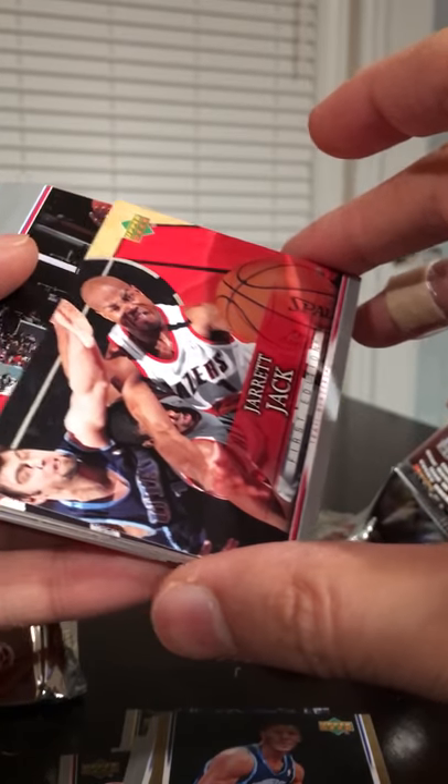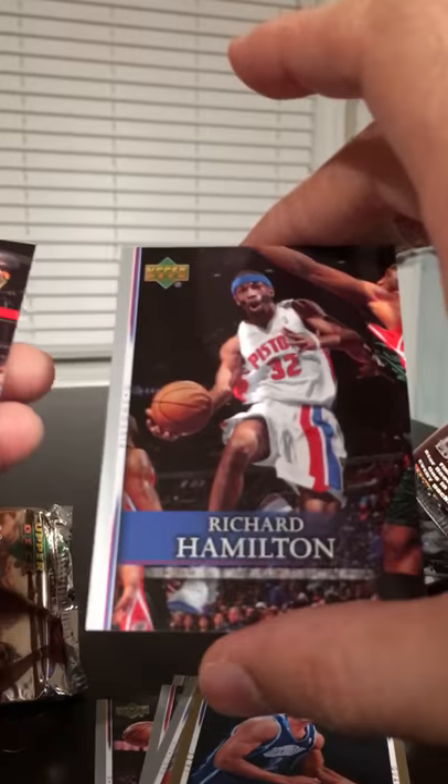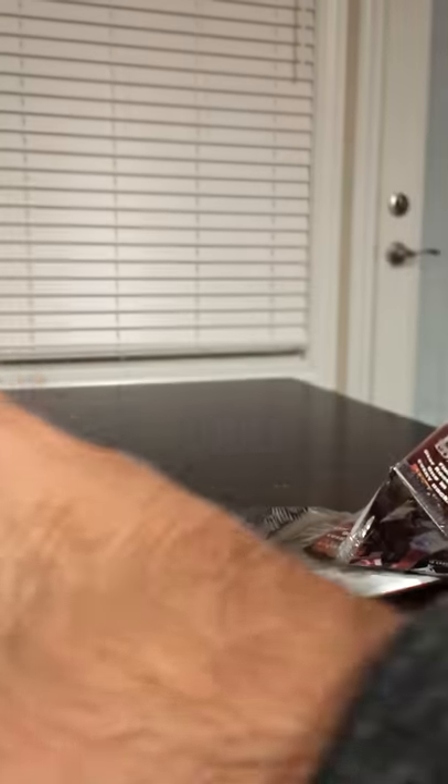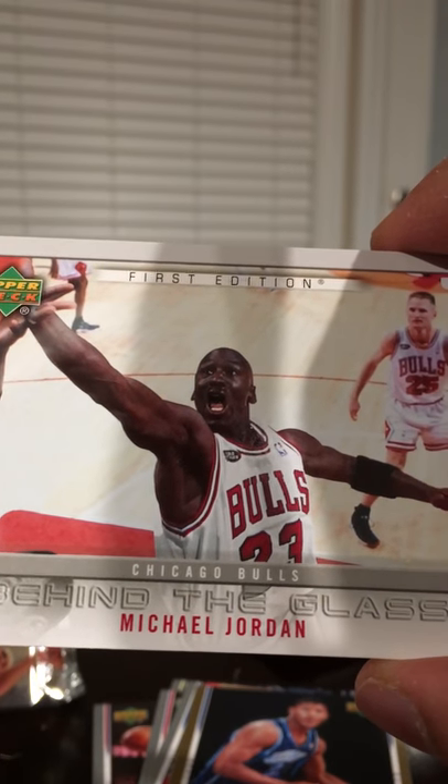Try not to open from the back because the rookies are usually on the back of the packs. It would be kind of cool if we get some duplicates of the Durant rookie. Jarrett Jack, Sam Cassell, Bobby Jackson, Josh Howard, Rip Hamilton, Gilbert Arenas, Ray Allen, Ty Lue — Coach Lue. We've got an Aaron Brooks rookie and it looks like some sort of insert — behind the glass MJ. Pretty happy about this.